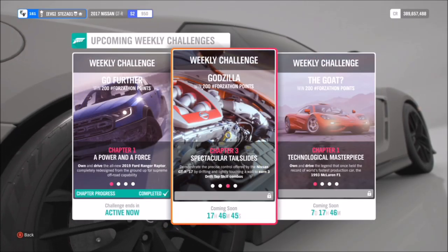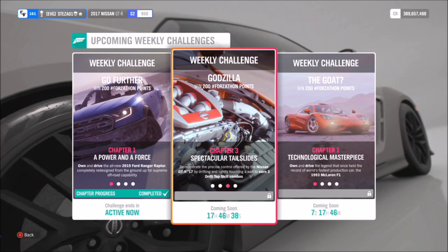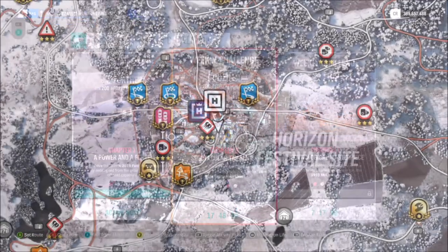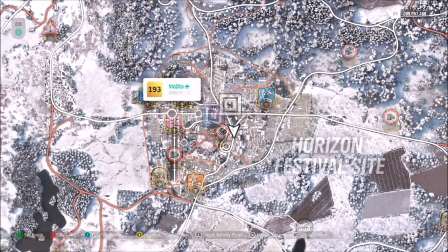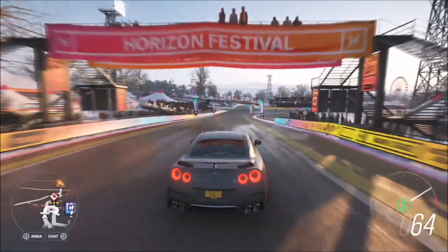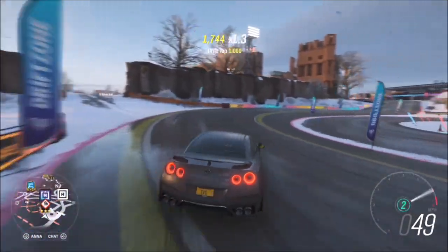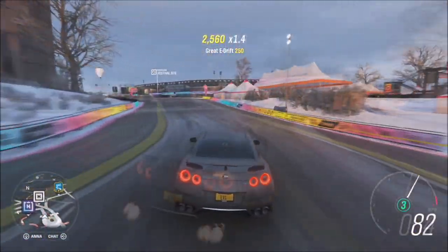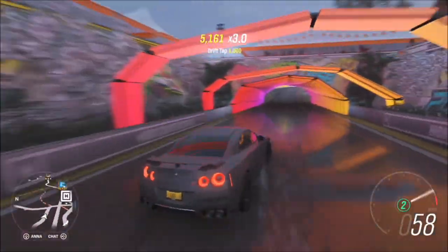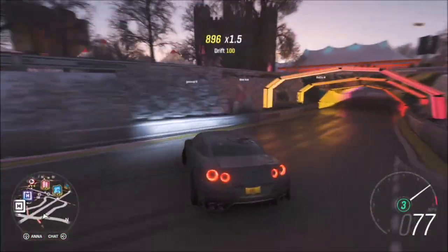The next challenge wants you to earn three drift tap skill combos. A drift tap is when you're drifting and you lightly nudge or tap against a wall in order to get the drift tap skill. Note that the drift tap has about a 30-second cooldown before you can do it over and over again, so you can't rinse and repeat constantly. To do this, I headed to the Horizon Festival because there are lots of solid barriers around — whether it's at the festival or up in Edinburgh, it doesn't matter. You don't necessarily have to be power sliding at 150 mph to get the drift tap.